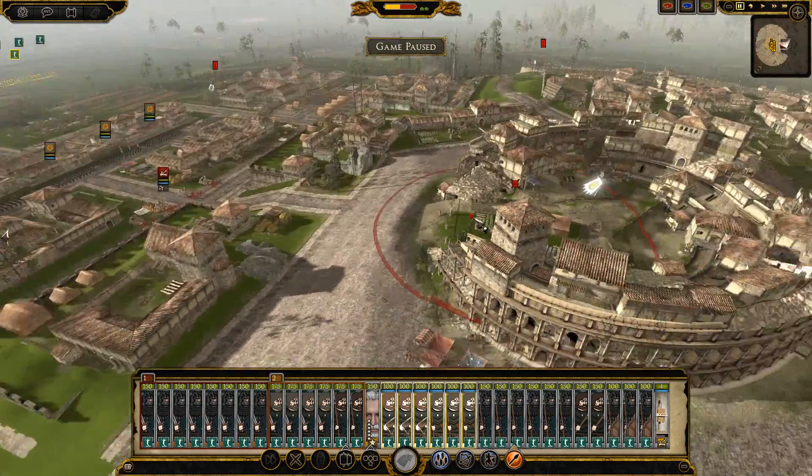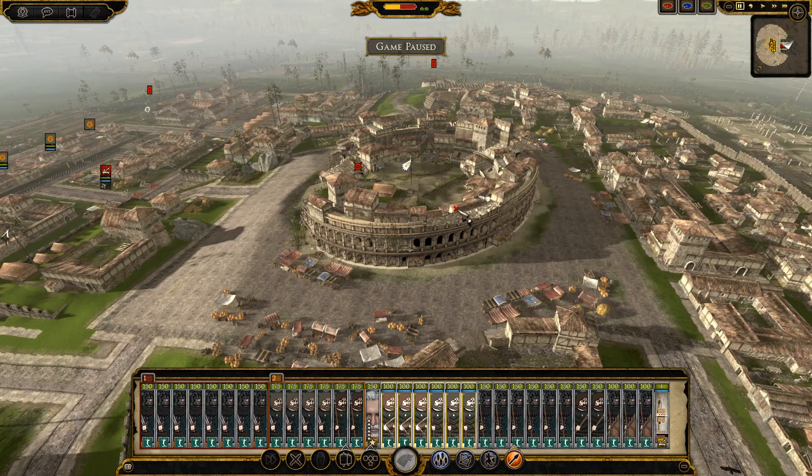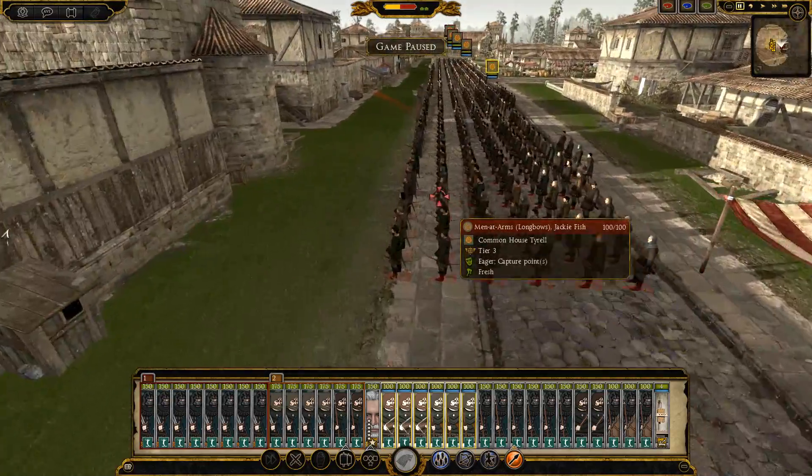Then we also have some more Randall Tarly infantry, and some of our Hightower heavy Guardsmen — these guys are, again, looking great, very Crusader-y. I also have Mace Tyrell up here. Looks quite slim compared to what he does in the show, but the face is just spot on, really, really good.